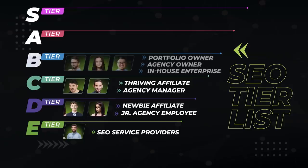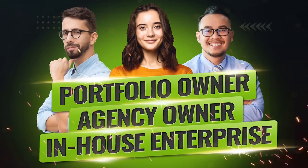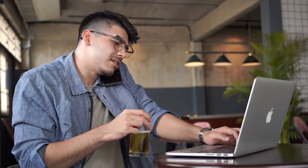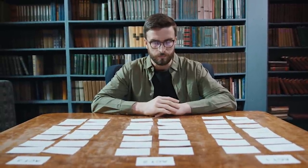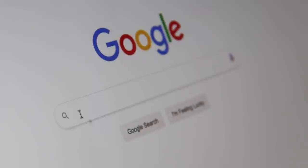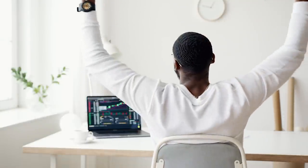Moving on to the B tier, we actually have three different builds that satisfy this category: the portfolio owner, the agency owner, and the in-house enterprise SEO. The portfolio owner build continues to put more skill points into the management tree, to the point that they're not actually doing much of the SEO anymore, but are instead coordinating or making key decisions like purchasing and selling websites, which is key to their overall earnings. As an experienced player, they're also wise to put a few points into diversification. They know from experience that the game developers — Google — like to release new patches, which can severely nerf any of their websites at any time. So they make a diverse portfolio to mitigate the risk.